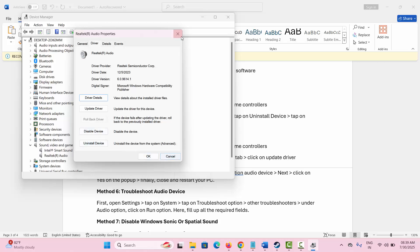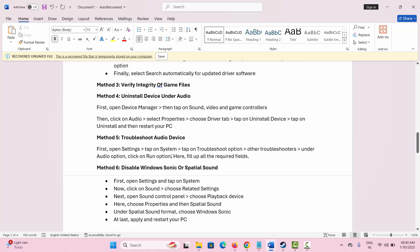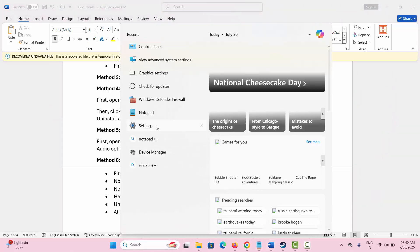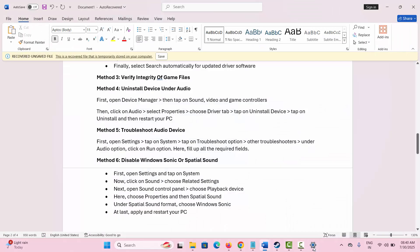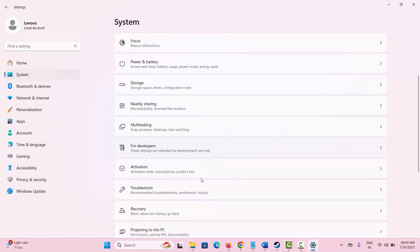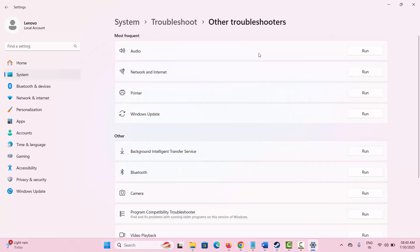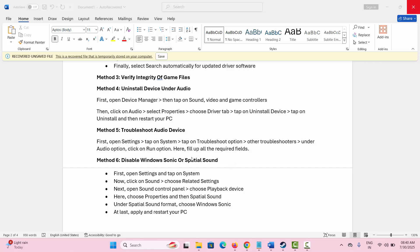Click OK, then restart your PC and check if the audio is working or not. The next solution is to troubleshoot the audio device. Search for Settings, go to System, then the Troubleshoot option. Click on Other Troubleshooters, and under Audio you will see a Run option — simply click on Run. After this, restart your PC and check if everything is working fine.